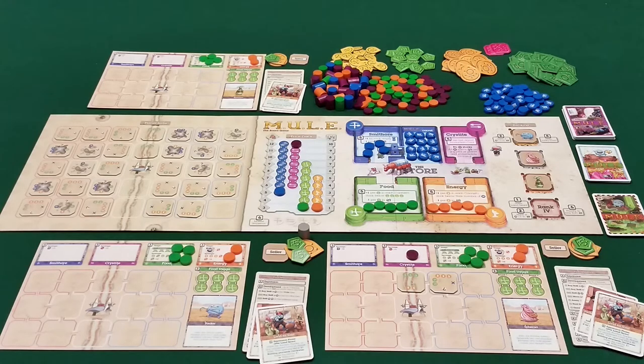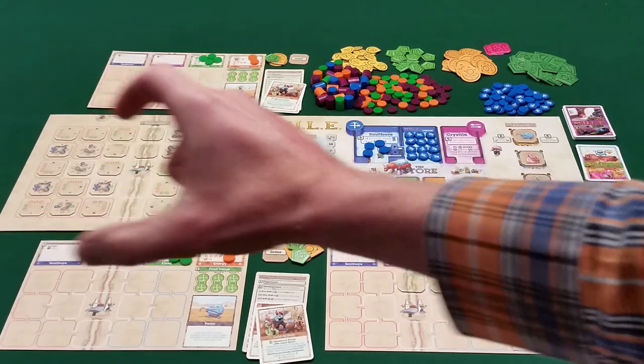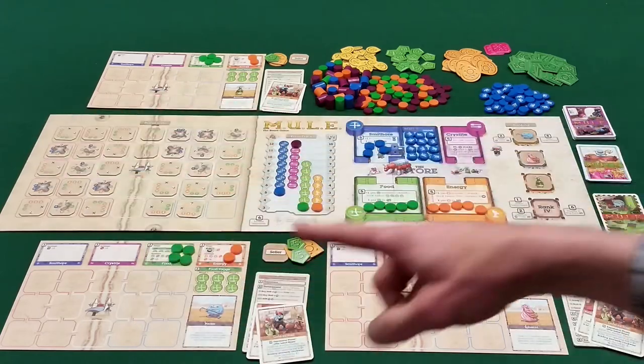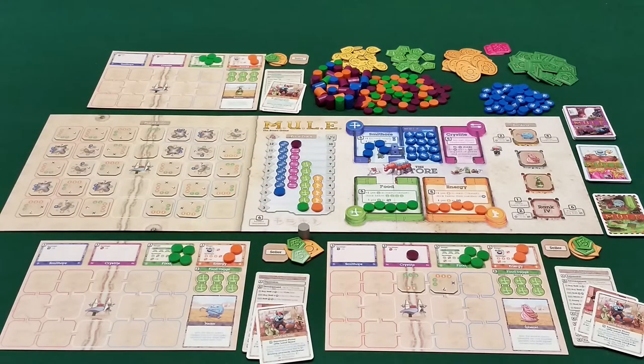Let me go ahead and explain what you see in front of you. I have the table set up for a three-player game. You've got the main board, which is this long narrow board here in the middle. It depicts the planet Irata with a bunch of land tiles on it. The basic idea is players are different races that have landed on this new planet to colonize it, competing to be the most effective at colonizing it. You'll play either six or seven rounds depending on whether you play the beginner or tournament game.